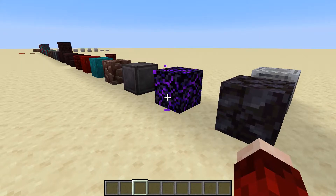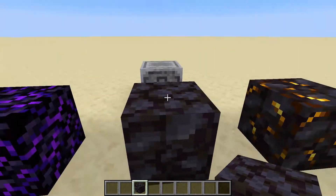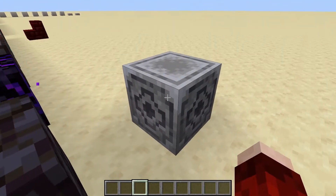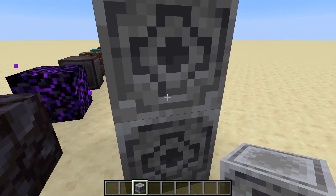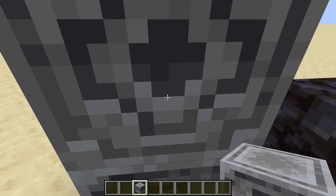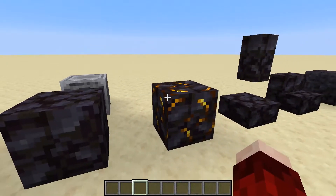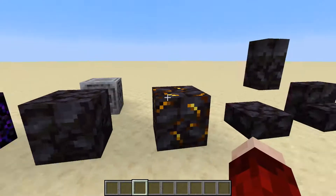Next we have blackstone, which is a block I really like. Same as basalt — on the top you have this cool cobble texture, but on the side it's more of a woody flowing texture. Then we have a block called lodestone which has this really strange sound when you place it down — like a little flicking of a ball inside the block. I really like this block, it's strange but really cool.